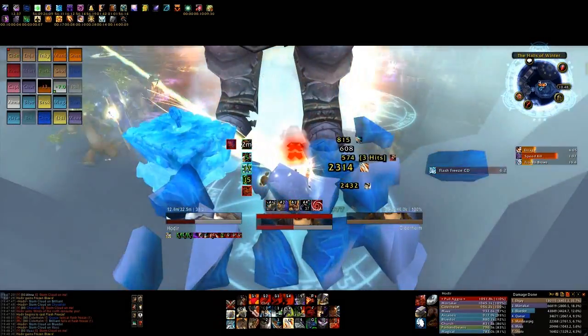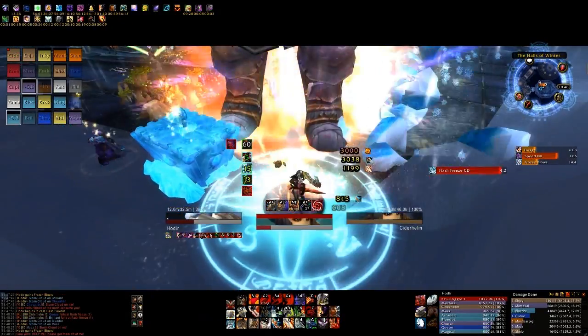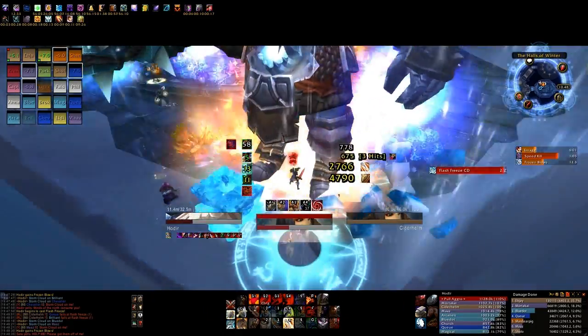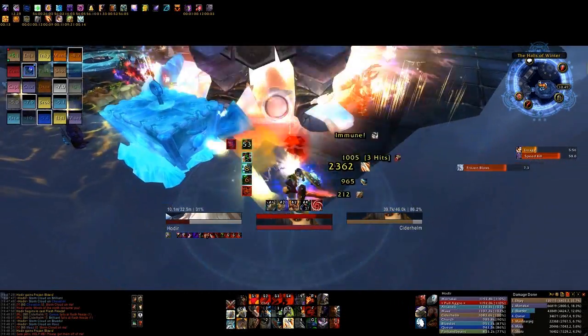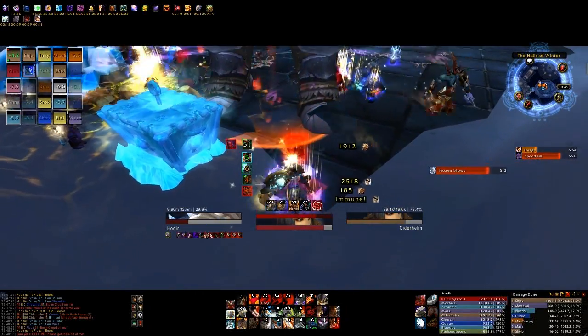Second, ranged players should always be inside Starlight. Third, Stormcloud buffs from Shaman are by far the most important buff in this encounter, and your DPS classes need to understand how to make use of this when it comes.